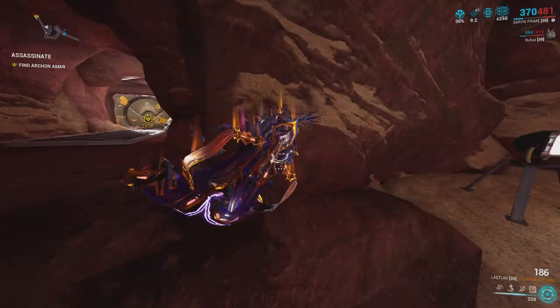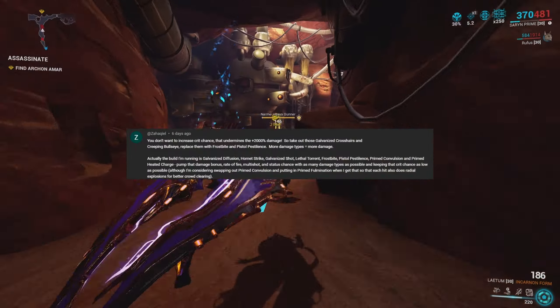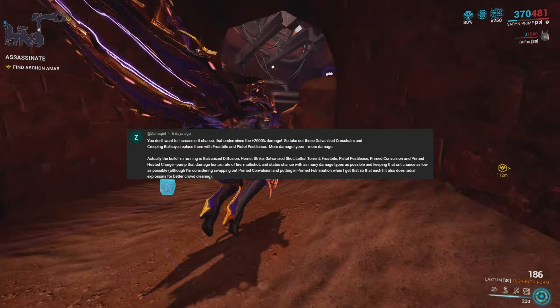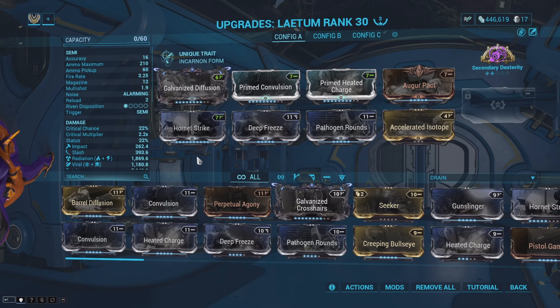Recently I made a video dedicated specifically to my build for the Latem, and somebody left a comment letting me know that it's actually a lot smarter to build the Latem into more damage buffs instead of crit buffs — which is 100% true and definitely the better way to go to get more damage out of the Latem. Shout out to that viewer for the comment.